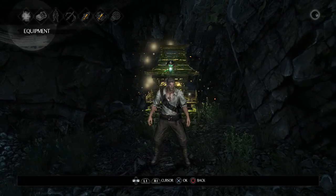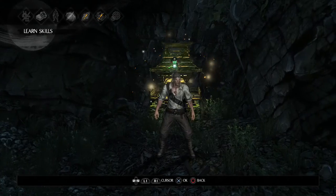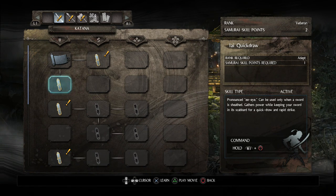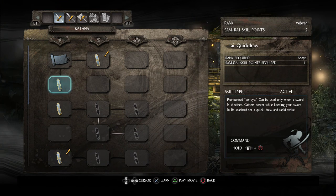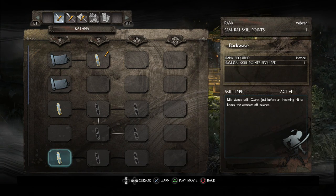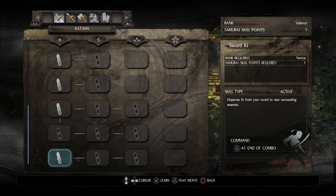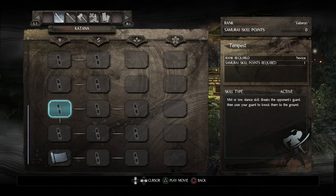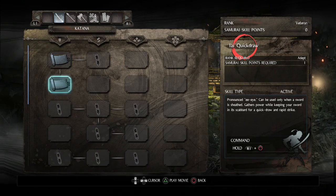If I just go over to my skills now - oh here, learn skills. I'm just going to take a quick look at some of these. Quick draw and rapid strike - that sounds useful, let's get that. I'll do this one too. That sounds like it's probably going to be the most useful there. I really should figure out what this one does - I don't think an enemy is going to be standing around like that.